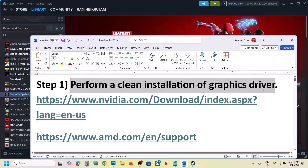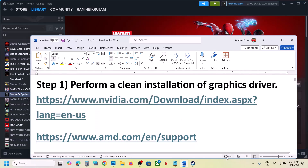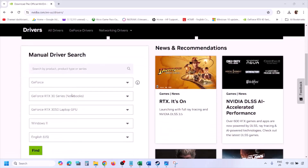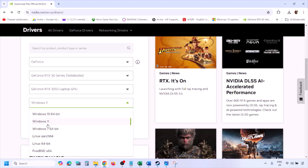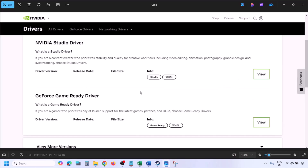The next step is to perform a clean installation of your graphics driver. If you have an NVIDIA card go to the NVIDIA website; if you have an AMD card go to the AMD website. I'm showing for NVIDIA. Go to the NVIDIA website, select your graphic card from the list, and make sure you select the right operating system — Windows 11 or Windows 10 — then click on Find and you will see this page.